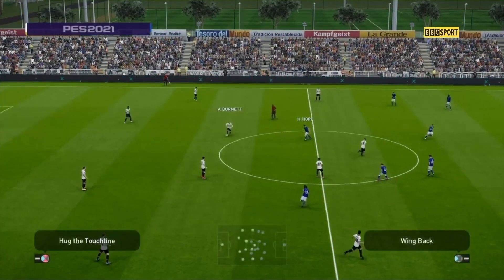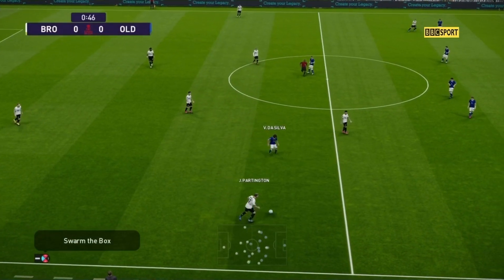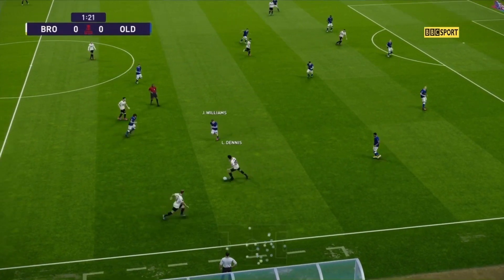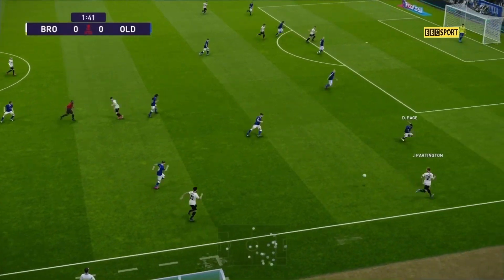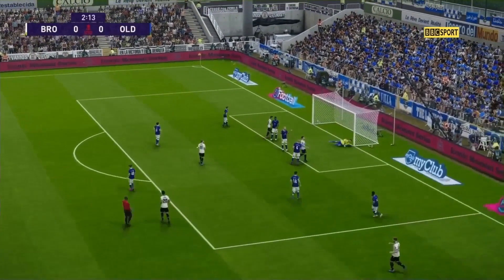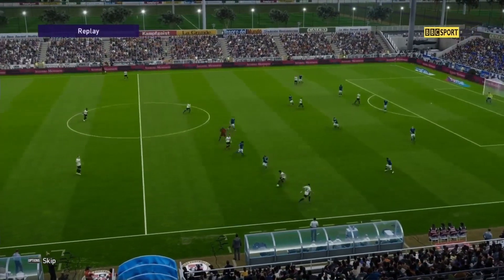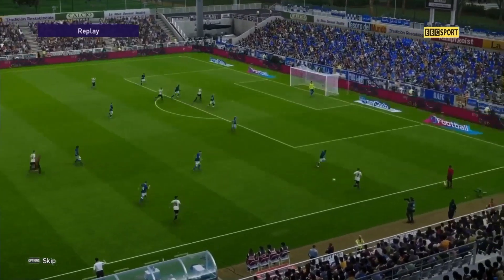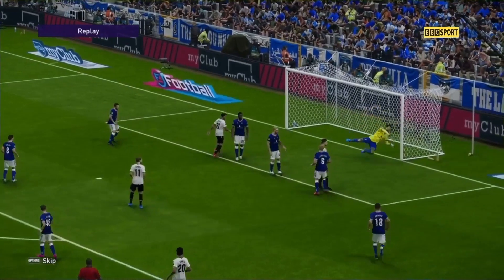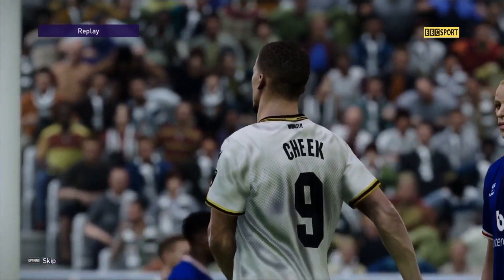Bromley in white shirts, black shorts, kicking left to right. Oldham in blue and white kicking right to left. Early pressure from Bromley — a good ball in and it's off the bar! What a chance for Bromley first up. Nearly scored. Good ball in by Partington, and De Edwards just hit the bar. Michael Cheek almost getting his account opened.